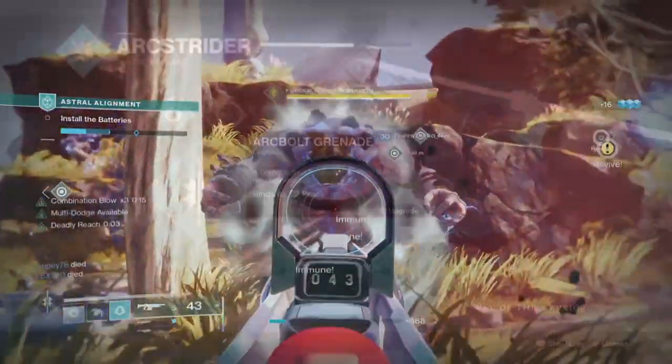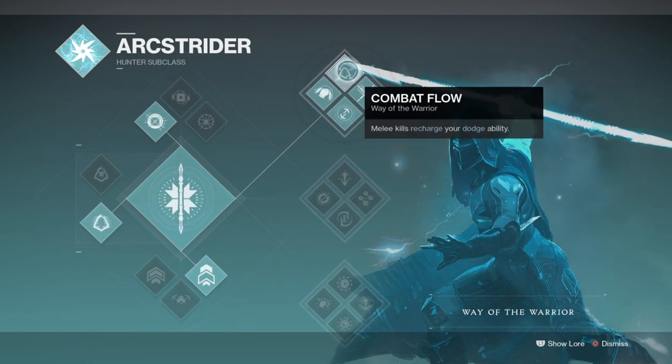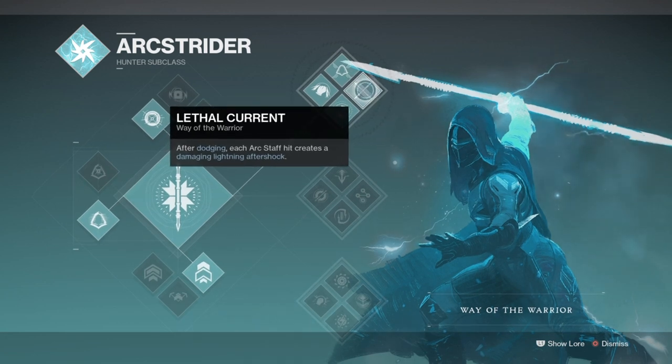Starting off with the subclass, we'll be using Way of the Warrior for the arc melee focus it provides and how it can link into the elemental wells and Hands-On perk. Using RDM to its fullest requires us to think about how you can link your subclass into the exotic so you can make full use of the exotic perk within the time frame provided. You don't need to overthink this part, nor do you need a degree in mathematics to get the right answer, as the exotic is pretty flexible within all subclasses.